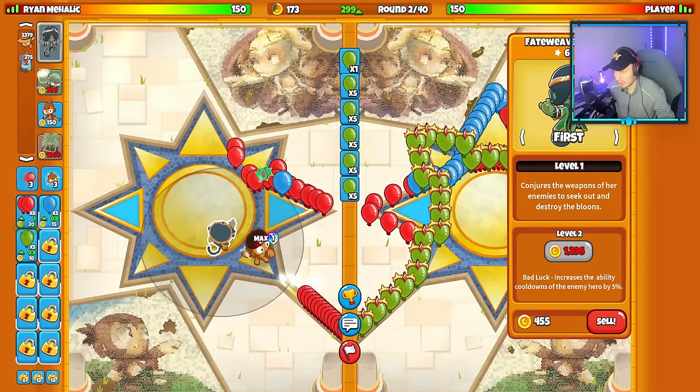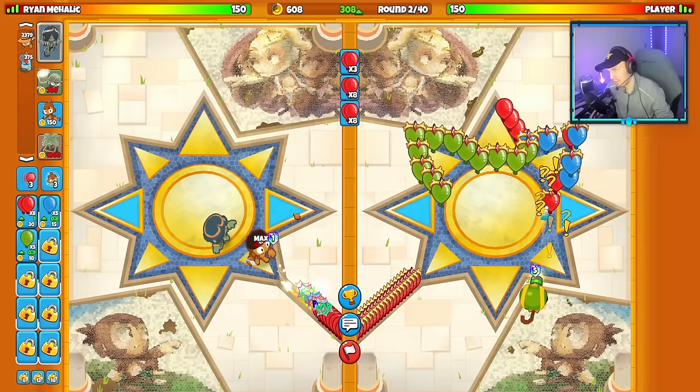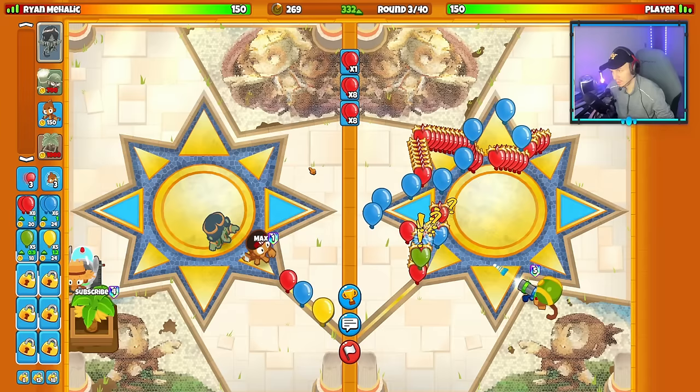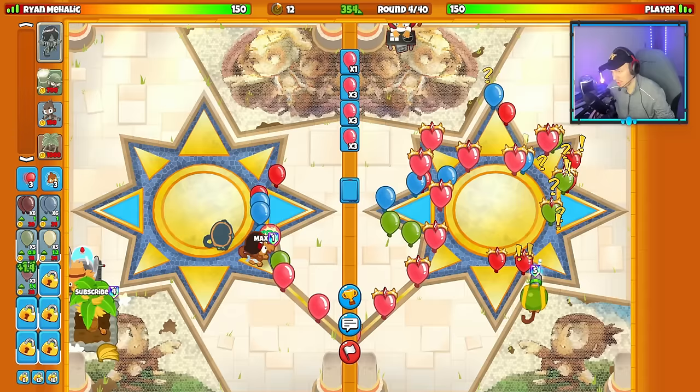Let's get my Fateweaver Adora down. I wanted to anti-stall these balloons but it's not really doing it. They're going to get their DJ Benjamin down this round. Let's buy Razor Sharp Shots on my Trip Dart to make sure I'm anti-stalling, and get our first farm down. They placed DJ Benjamin all the way at the top so my Fateweaver can't speed boost against them — that's smart. We'll have to be aggressive, send them rushes, and limit their eco.